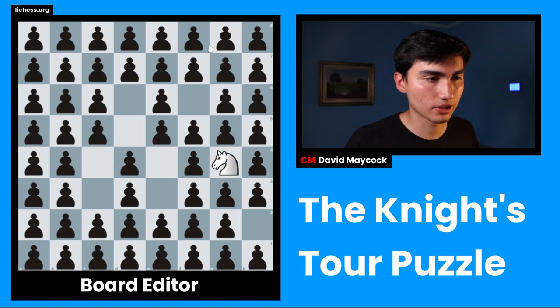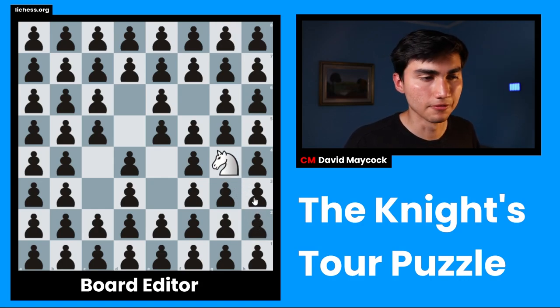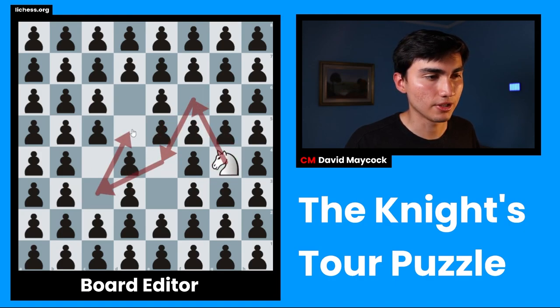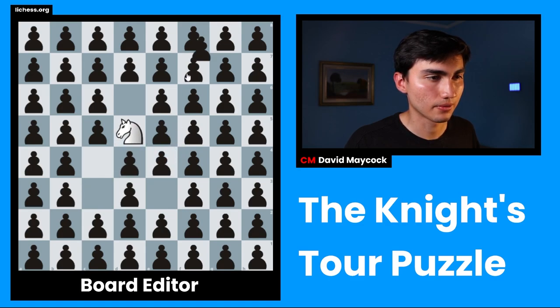So now we get to this position. If we calculated it from about 10 moves away, now we're going to be quite confident: knight f6, knight c3, knight d5, knight c4, knight d6 — and we officially solve the knight's tour. Just like that.